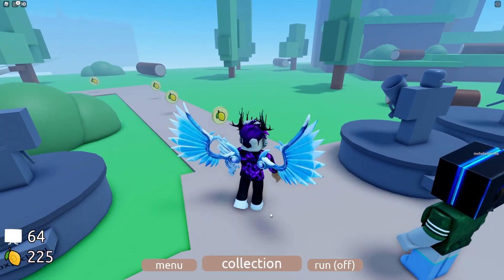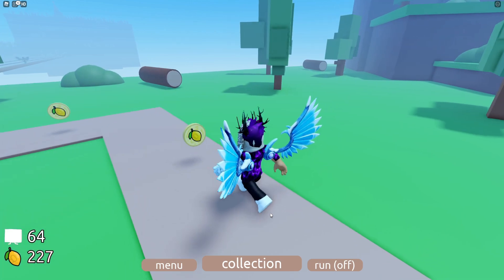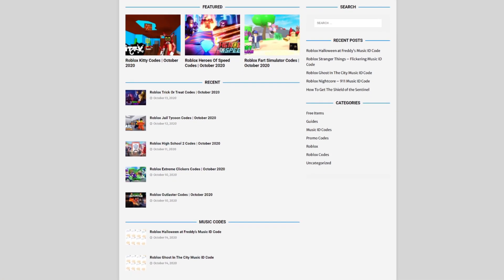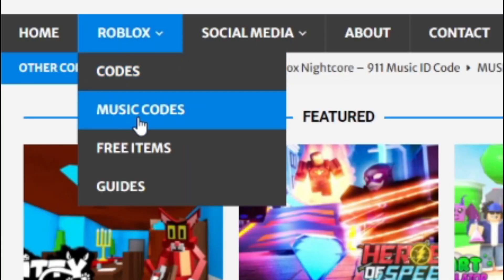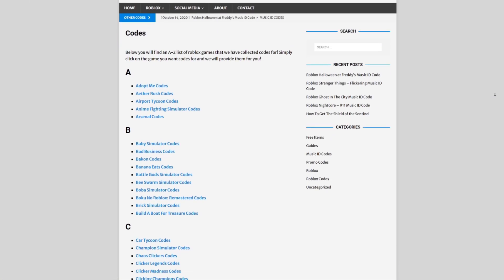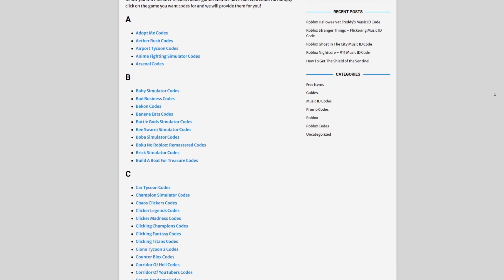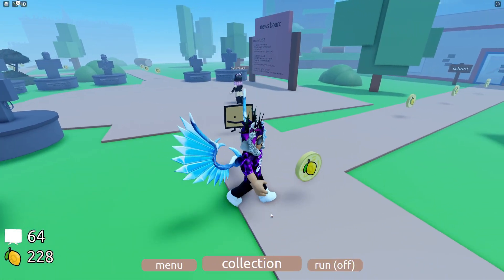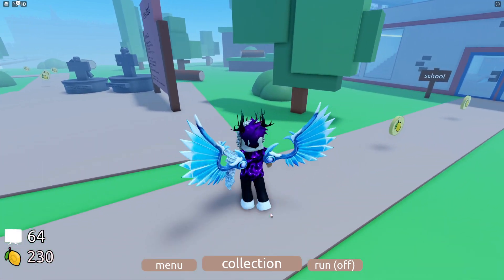Before I get into anything, if you guys are wanting to check out rblxgoods.com — that's my own Roblox code website where you can find game codes, music codes, and guides. There is tons of stuff in there; we have codes for over 300 Roblox games, so if you need a code for a game, we'll be there.